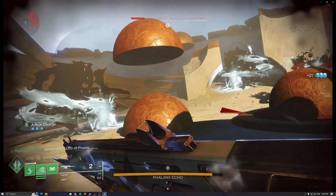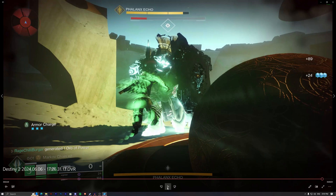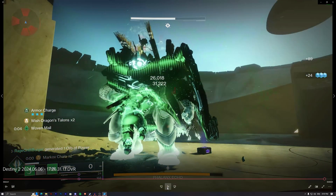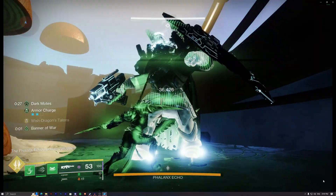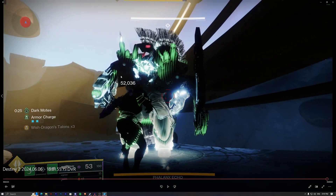I tested the damage on the Phalanx Echo in the Prophecy dungeon. Note: there's a 25% damage surge active and we are capped at minus 5 for all activities — I don't know why Bungie implemented that, it's frustrating, but we'll stick with it. As you can see, the damage numbers go 26, 31, and 39. I didn't land the third hit in the first clip, but in the next clip the last damage number was 52,000.